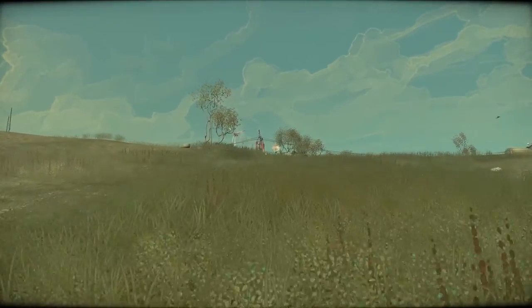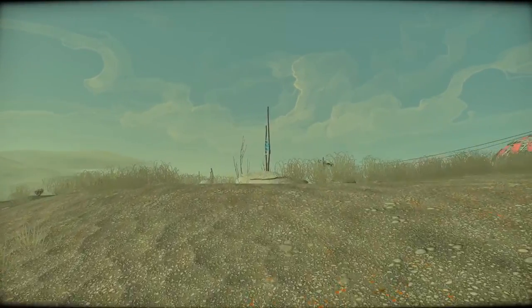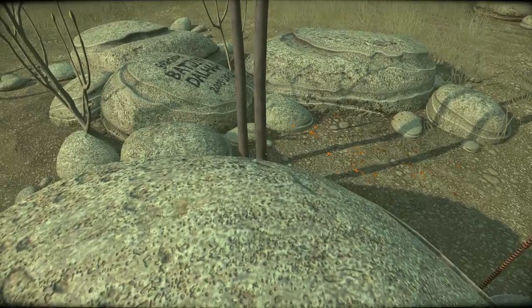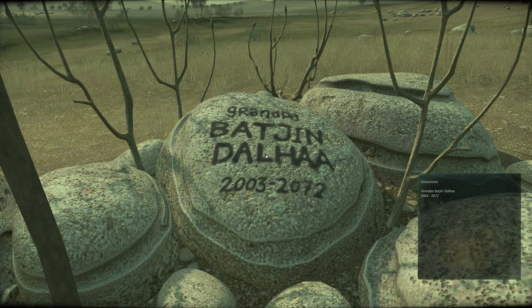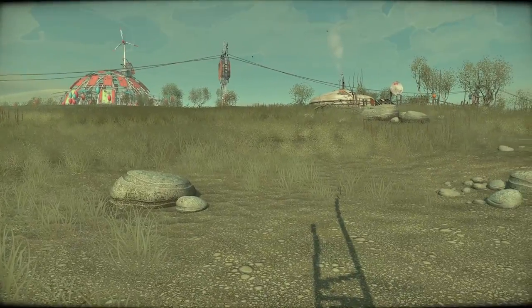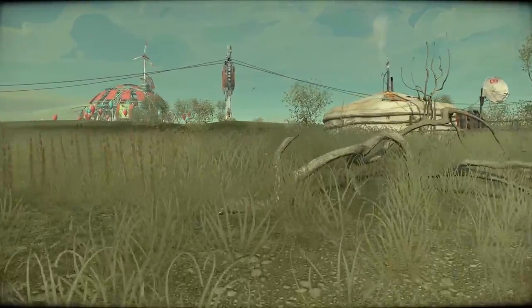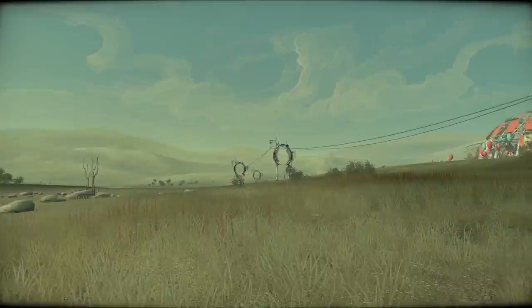Got a windmill there. Oh wait, what's this? Looks like some stakes or a tree — oh, it's grandpa's grave. Yeah, 2003 to 2072, so he was 69 years old, depending on when his birthday fell. So it's a grave marker. Inanimate objects — my greatest foe. We've got a dome behind us there, some sort of power relay system.